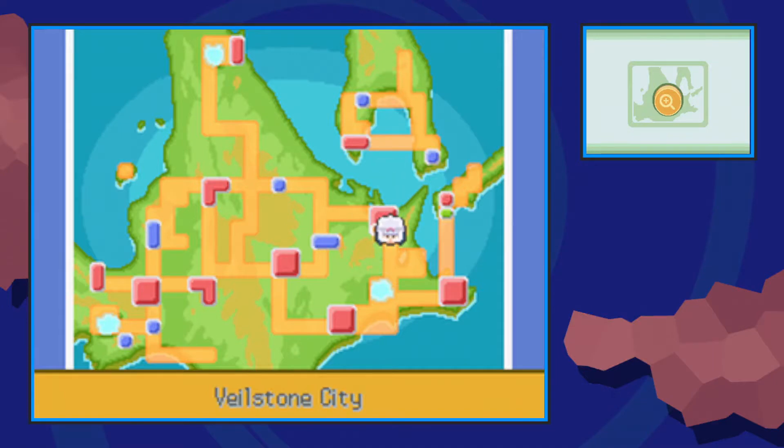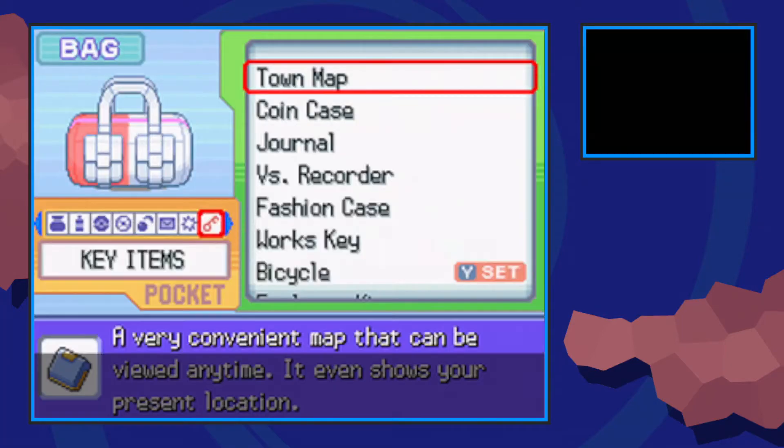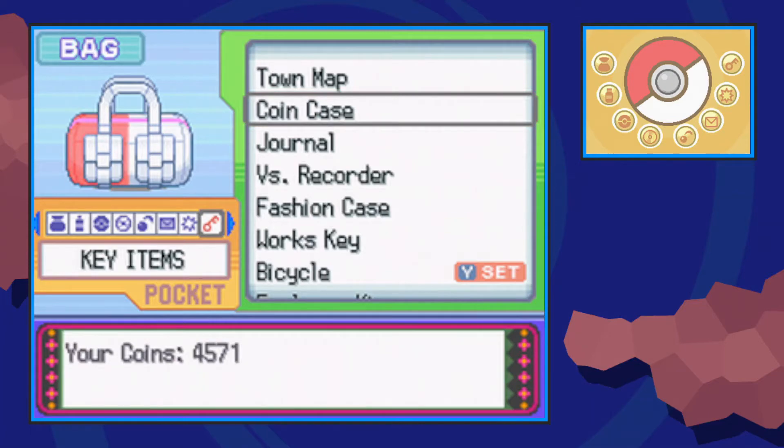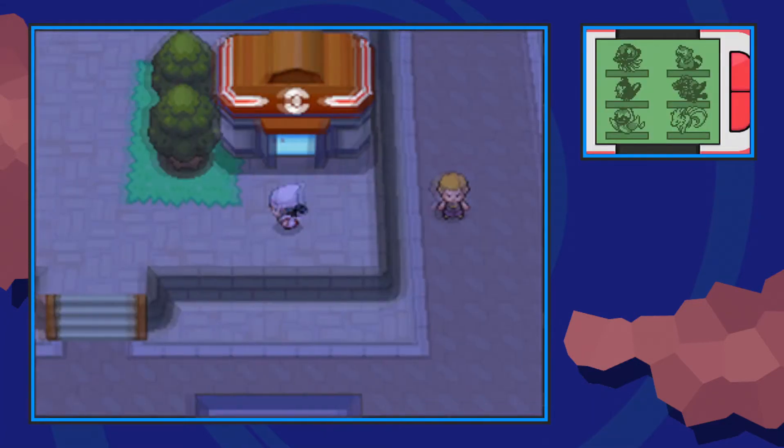Hello everybody, it's Techno here. Today I'm going to show you the only way of finding TM44 Rest in Pokemon Platinum. Start off by flying on over to Veilstone City — you're also going to need an item called the Coin Case, which you can get in Veilstone City, and I will include a link to that guide in the description below.